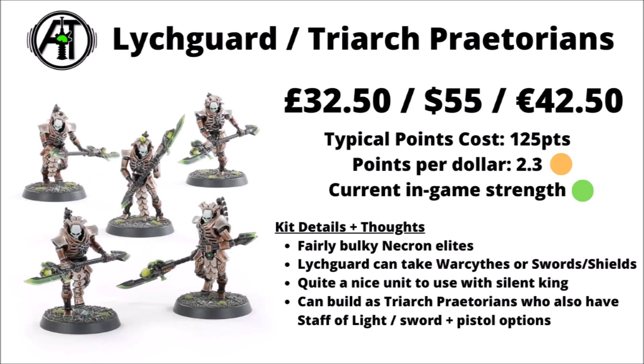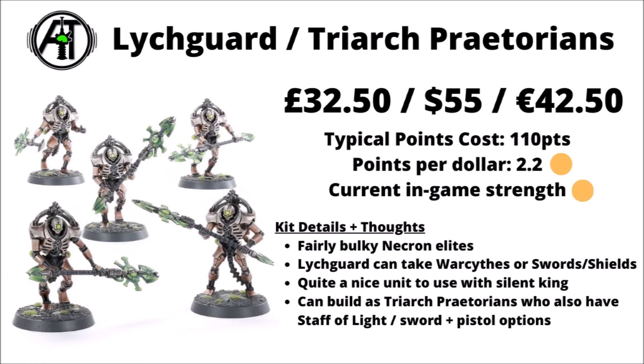Next, we've got the Lychguard kit, which also builds the Triarch Praetorians — £32.50, $55, or €42.50. Kind of middling on the points per dollar ratio, although fairly strong in-game, particularly with buffs from the Silent King. The Lychguard can either be armed with some brutal war scythes, or more commonly the sword and shield, and are fairly tough to remove with their two wounds. The alternate build, the Triarch Praetorians, are jump-pack type Necrons — direct underlings of Szarekh himself — armed with Staffs of Light or a sword and pistol loadout.